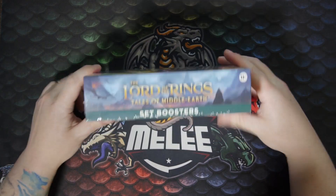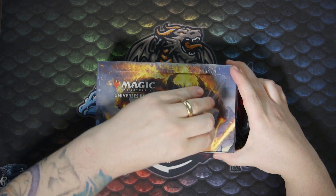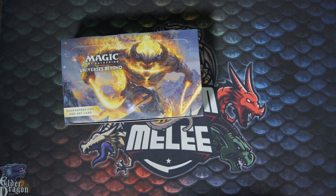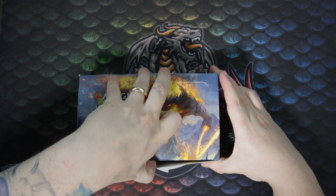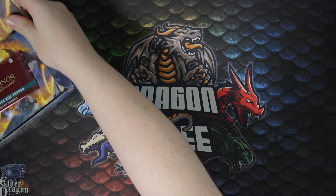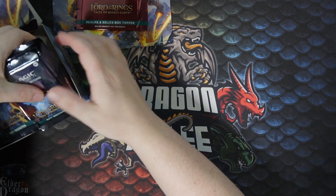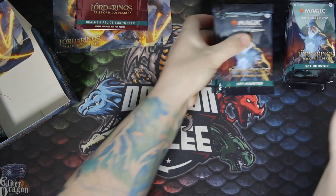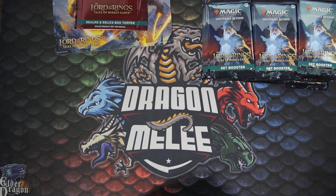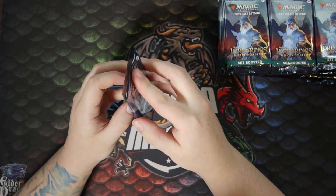Hey guys, welcome back to DragonBelly. Today we got a Lord of the Rings Tales of Middle-Earth set booster box we're gonna crack open. Get some nice Lord of the Rings cards. I picked these boxes up from Dibs at Underworld Games in Nottingham — make sure you check them out. We got our box topper which we will save for last. Let's get these bad boys out. 32 packs, let's get going.